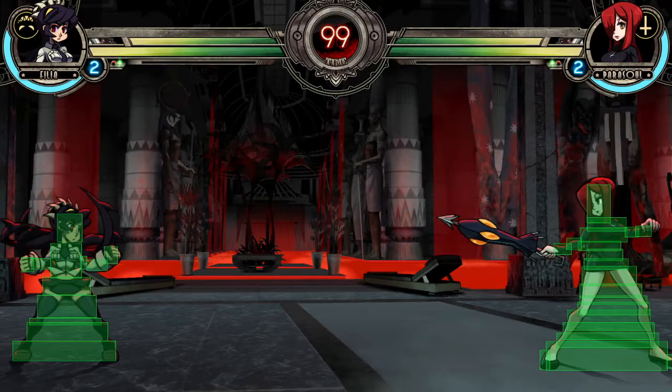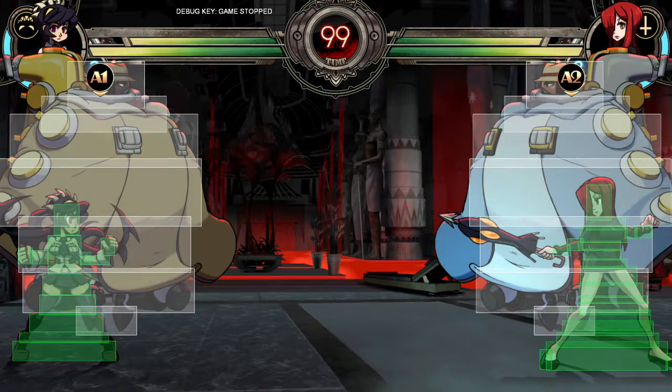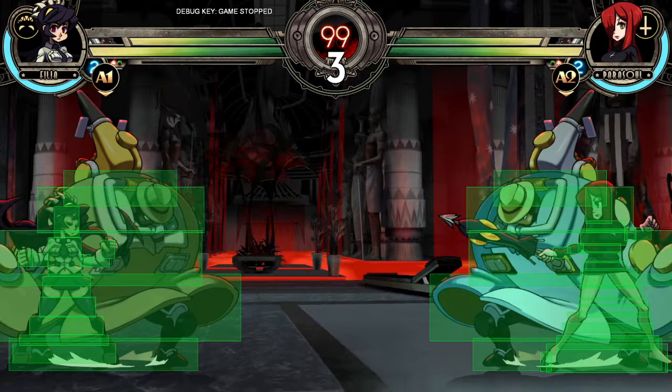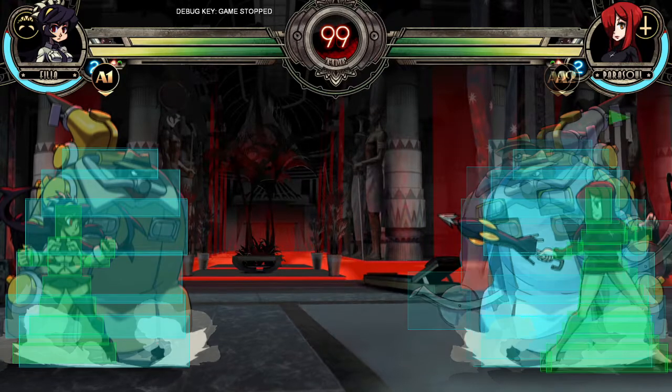Beat Extend has some nuance regarding these points. Light and medium Beat Extends are unique in that they have five frames of vulnerable startup before invincibility instead of the usual three frames. This makes it easier to counter them as they jump in before attempting the Beat Extend.